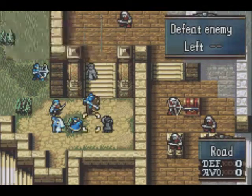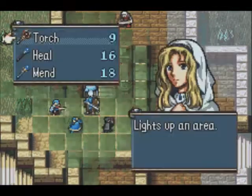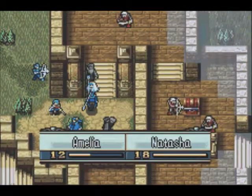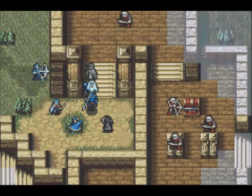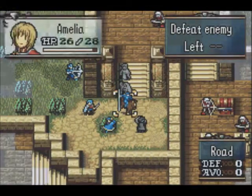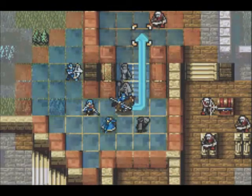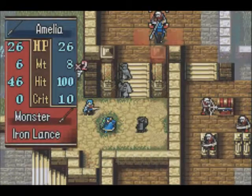Alright, let's heal Amelia. This should work out fine — just a normal heal will do it, not the Torch Staff. And there we go, nicely done. She's in tip-top shape. Looks like she's the best option to move over here. She should be safe up here. The bow user will come after her, but I think she can handle that.